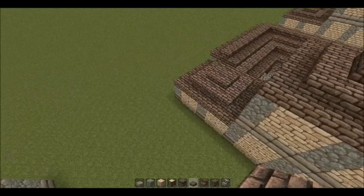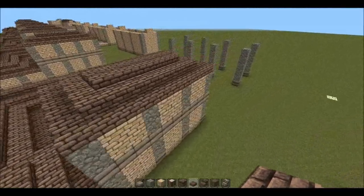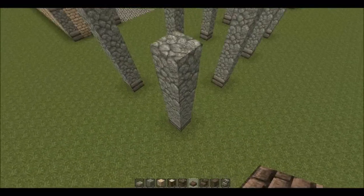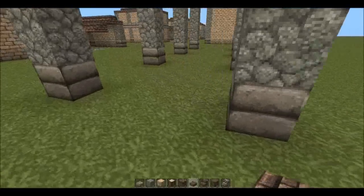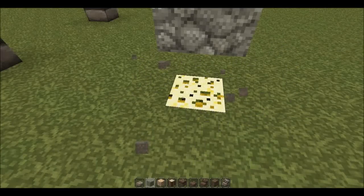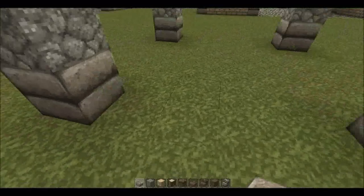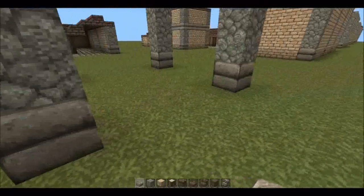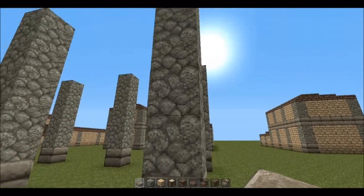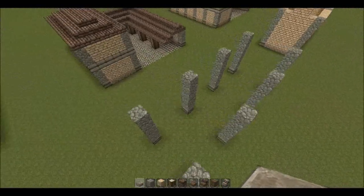In this next phase, coming to the far side of the plot, we're going to lay out eight pillars. There's a pretty uniform layout — a gap of four between each pillar in a kind of grid. Each pillar is going to be six high total: a double slab and then five smooth stone on top. This is why marking out the corner of the plot makes it a lot easier rather than having to count everything out.